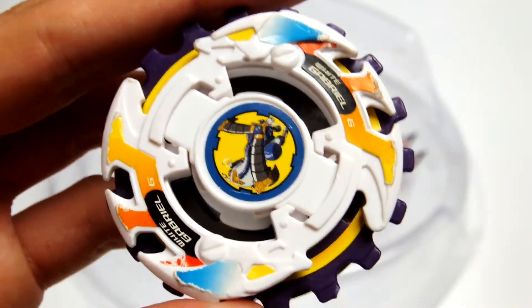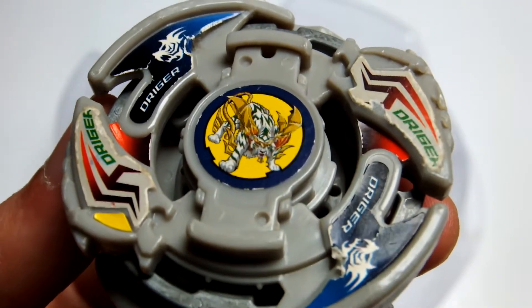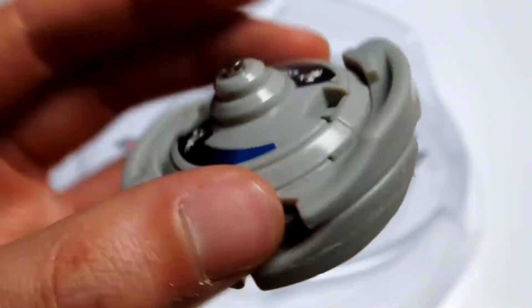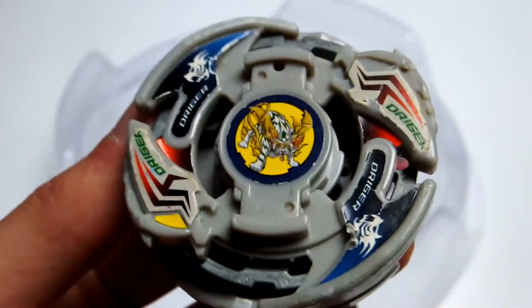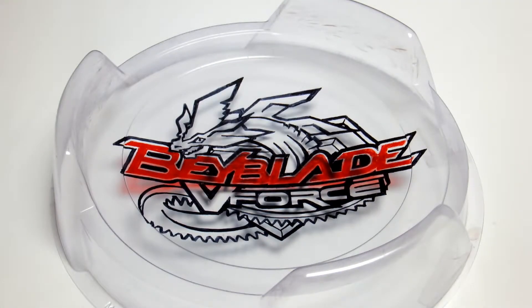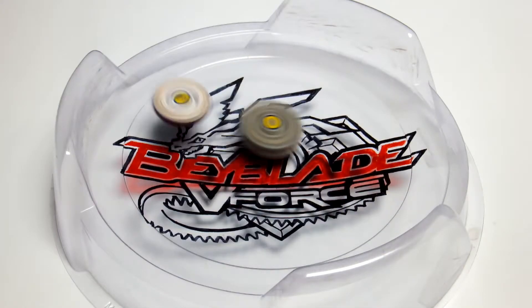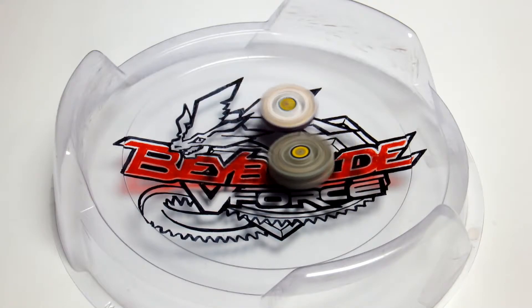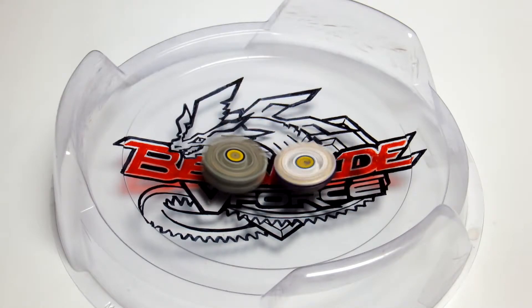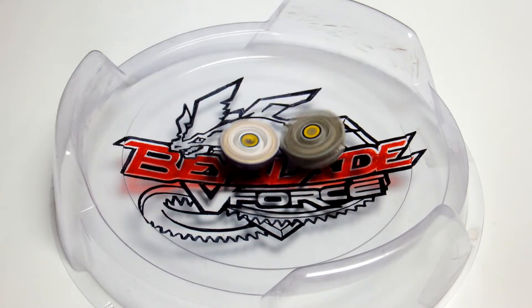Neo Left Shells with a double bearing core against the upgraded Drigger V2, which has almost all the stock parts except for a heavy metal core and the White Defense. So let's get to the battle — round one. Pretty calm first round, Drigger V2 running on the sharp part of its tip.